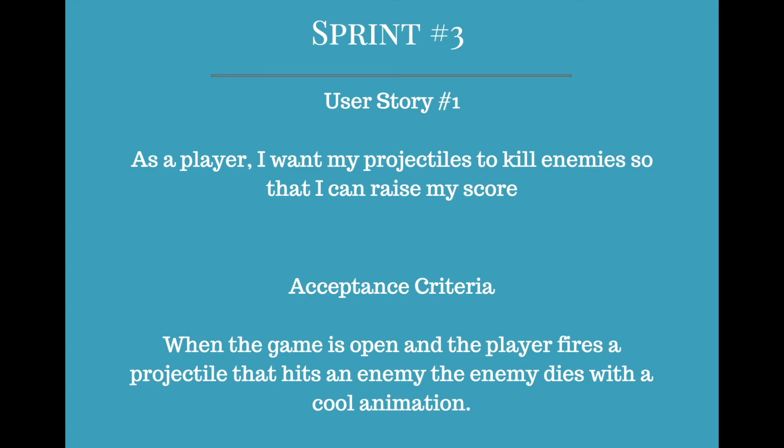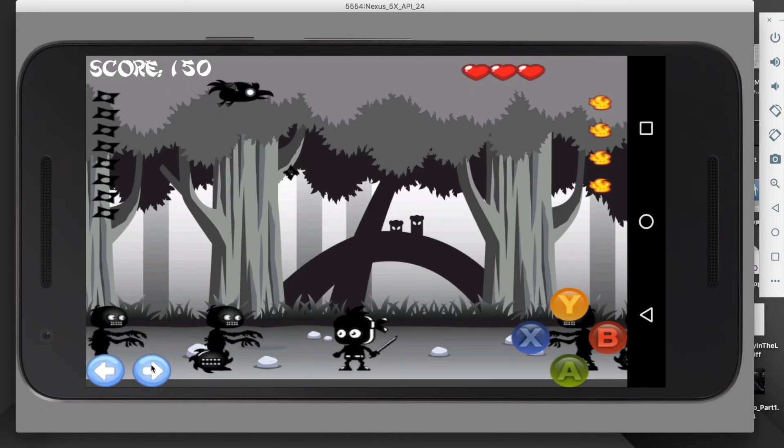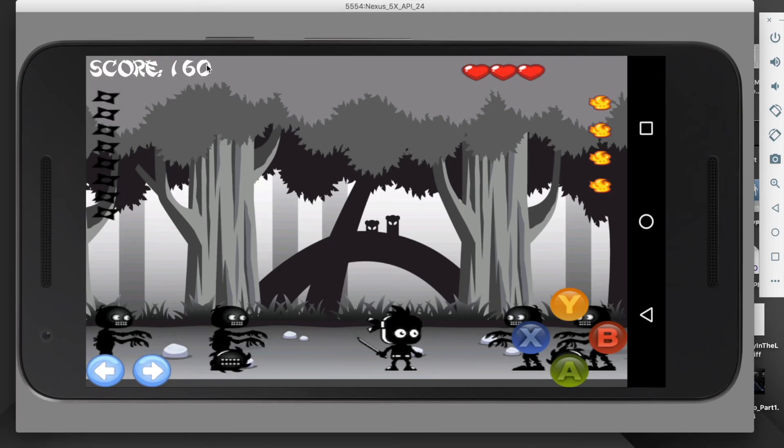On sprint 3, my user story was: as a player, I want my projectiles to kill enemies so that I can raise my score. The acceptance criteria being when the game is open and the player fires a projectile that hits an enemy, the enemy dies with a cool animation. If I fire a projectile at a flying enemy, that enemy dies with a cool animation.